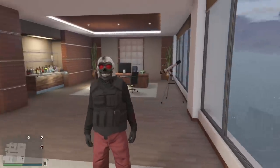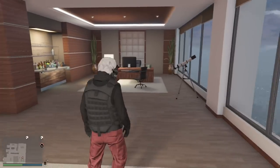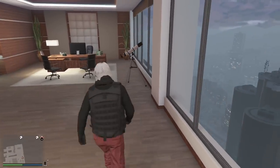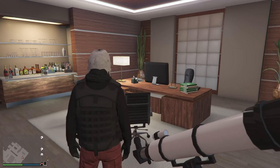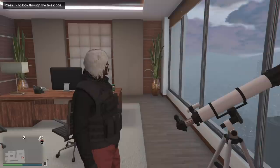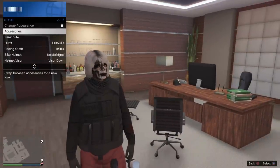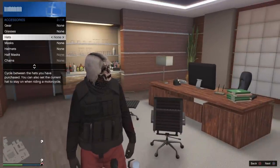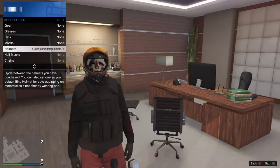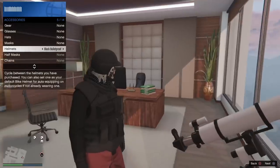So we're in the office with the mask on. We're going to run to the telescope and spam right on the d-pad to glitch it out. Run through the telescope, run past it, and spam right on the d-pad — just like that. Then open up your interaction menu, go to styles, go to accessories, and go to helmets. We're going to put on the black bulletproof helmet because this is how you complete the mongoose outfit.